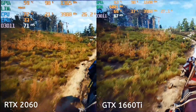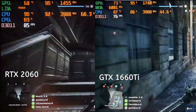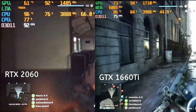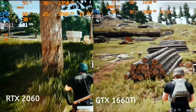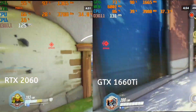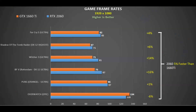Here we have Witcher 3 ultra settings, again with the 2060 on the left and the 1660 Ti on the right — generally about at least a 10% difference in performance in favor of the 2060. Battlefield 5 DX11 ultra settings also appears to favor the RTX 2060 a bit more, though both perform very well. In PUBG ultra settings on the Erangel map there's not much to choose between them — they're very close. Finally, Overwatch epic settings in a full multiplayer game actually sees the RTX 2060 fall slightly behind the GTX 1660 Ti.